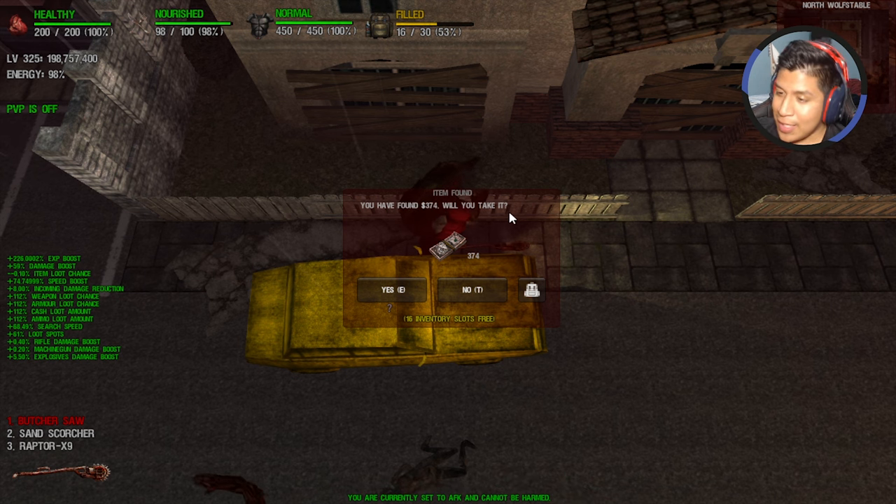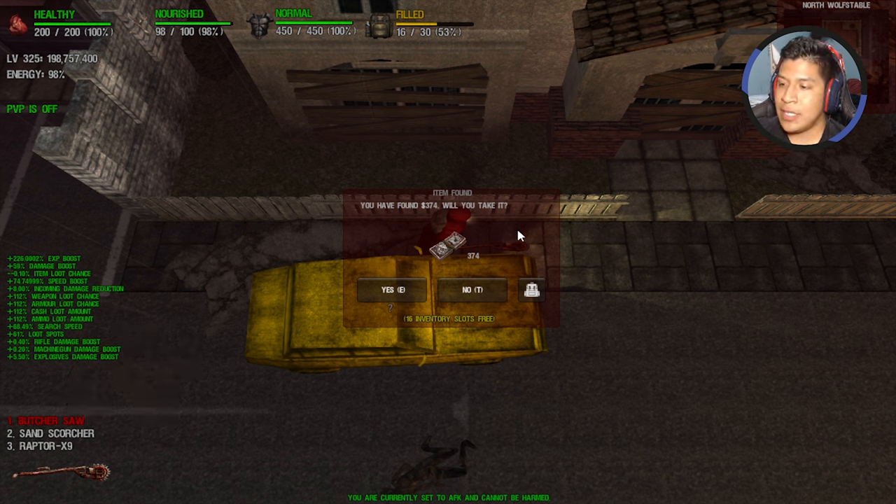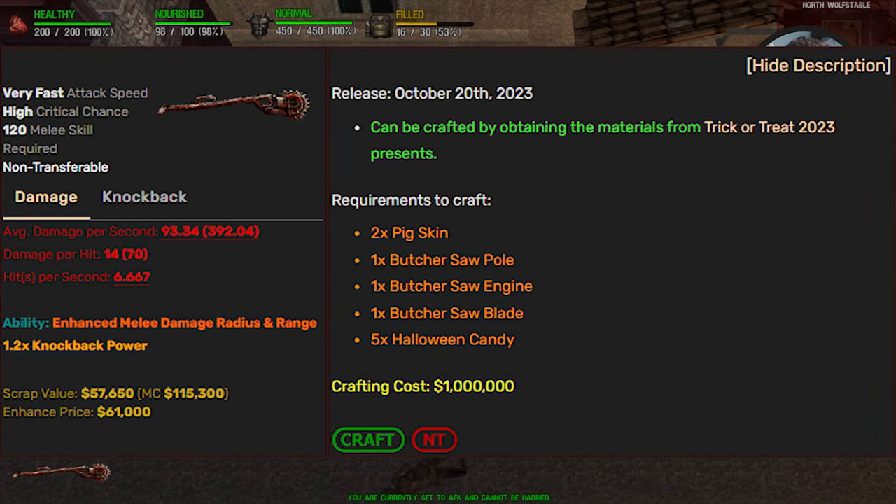For the second time today I'm going to talk about it. First things first, this was an event item that happened throughout the Halloween event of 2023, so the only way to get it is basically the 2023 Halloween pumpkin. What did you need? You needed pick skins, a pole, one Butcher Saw engine, one Butcher Saw blade, and five times Halloween candy. It's a craftable item with a crafting cost of only 1 million Frontier dollars.